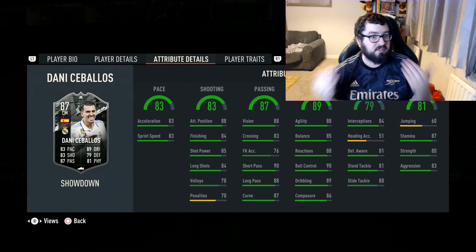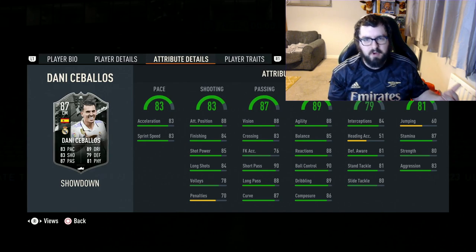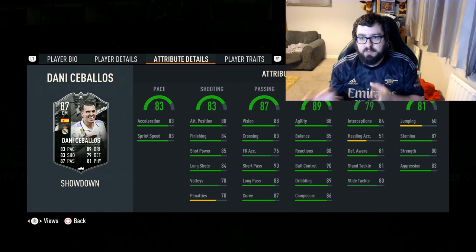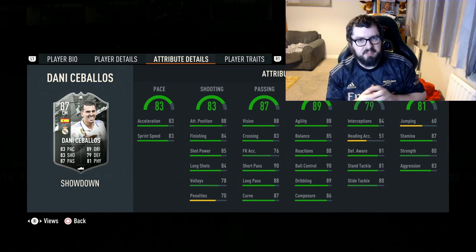Because it's a Showdown card, you can effectively add plus two onto all of his stats. Suddenly he's in Bullet Gang territory — 81 defending, 85 pace, 89 passing, 91 dribbling. It's a very tasty looking card for upgrade potential if they win against Atletico Madrid.